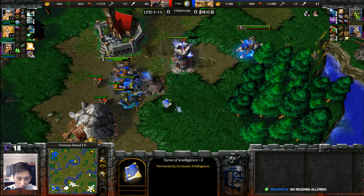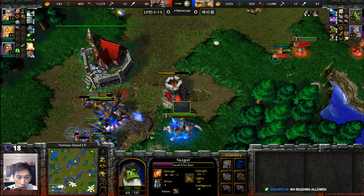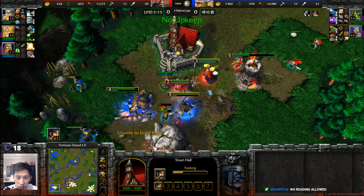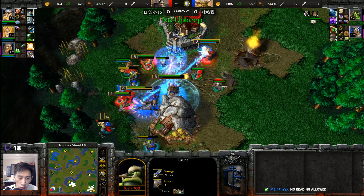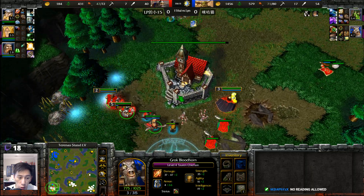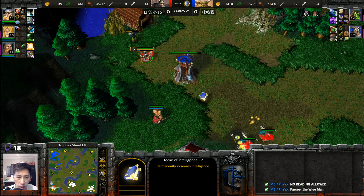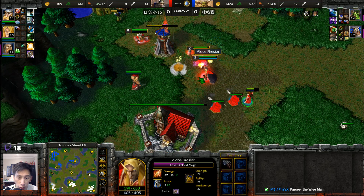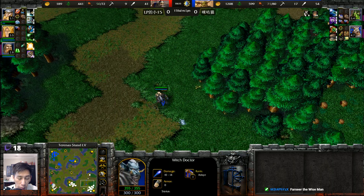Is the Tauren Chieftain going to pick up the Tome of Intelligence plus two sitting right there? Farseer says thank you for that Tome of Intelligence plus two. Is he going to get the other one to the north? Storm Bolt coming across — Thunderclap lands, trying to finish off some units. Siphon Mana — another Grunt goes down. Tauren Chieftain escapes. The second Tome of Intelligence plus two going to the Blood Mage instead for a little bonus damage.